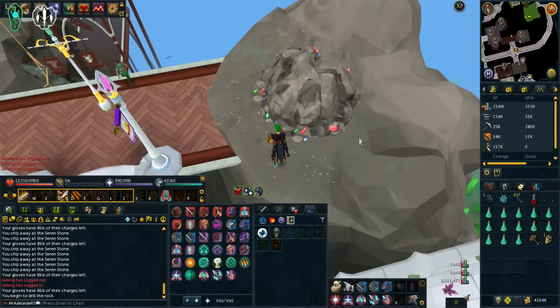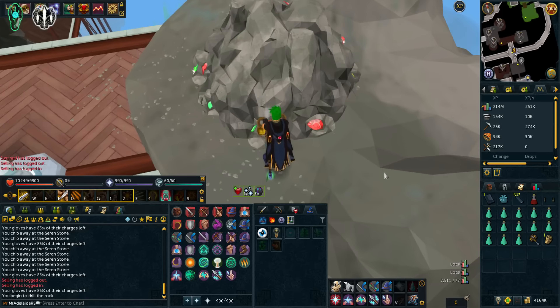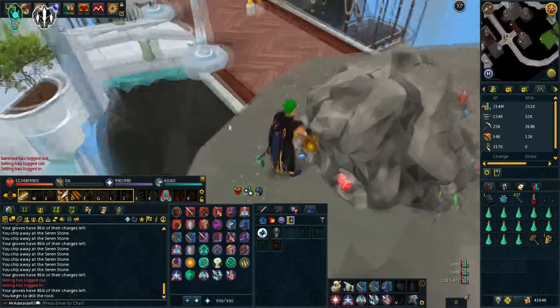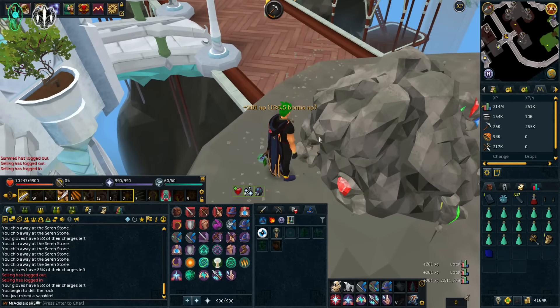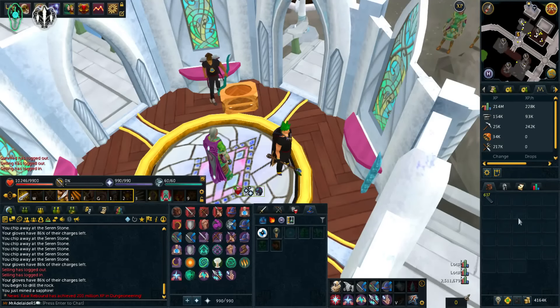How much XP do we get from a gem rock? Come on, Onyx. I remember when these first came out — it was so good. They nerfed them within 24 hours. It was like a 1-in-100 chance of getting Onyx or something silly. What's my mining level — 104 mining? Let's go train the house place — Construction, got it.